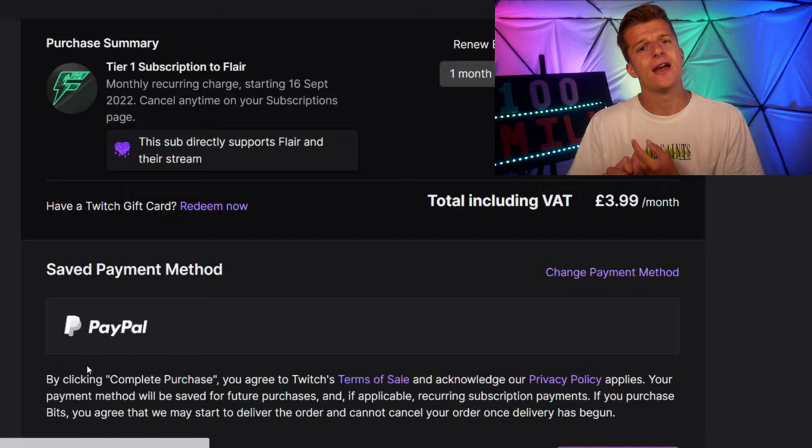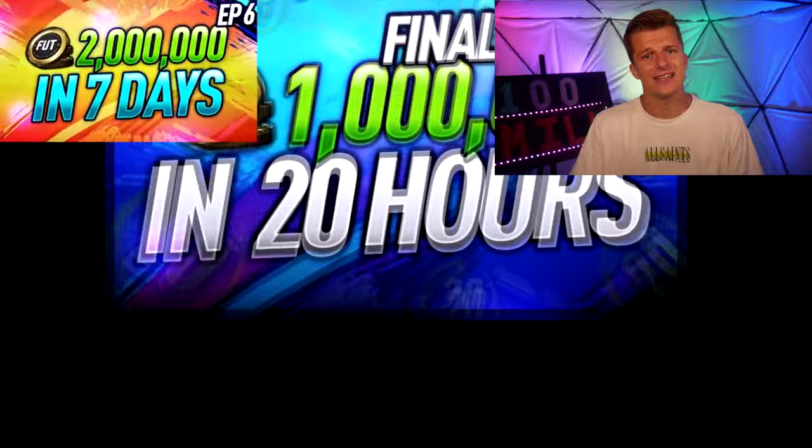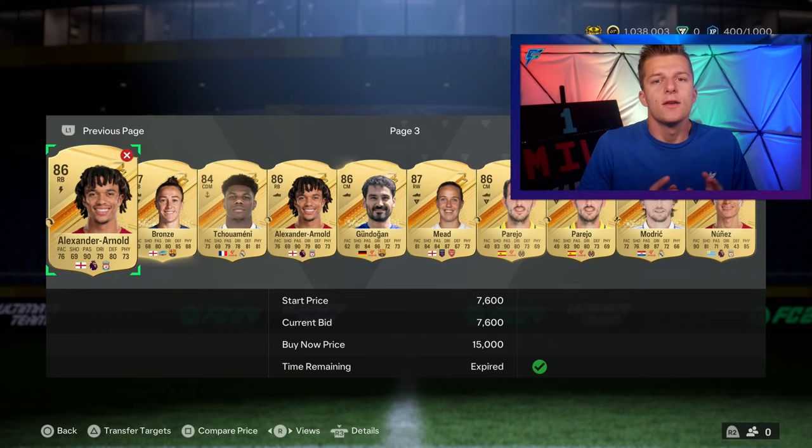A quick ad for the trading service I offer on Twitch — the cheapest trading guides out there for just £4, or free with Amazon Prime. You'll receive daily trading and investing guides covering PlayStation, Xbox and PC with methods covering all budgets. I've been trading for over 10 years, making over 100 million across multiple FIFAs, and for the last four years I've made 10 million coins in just the first month.